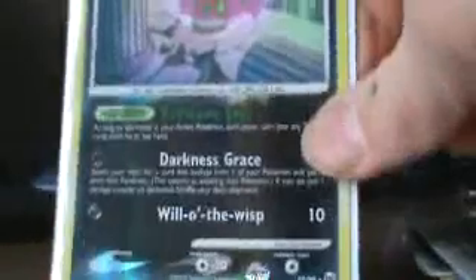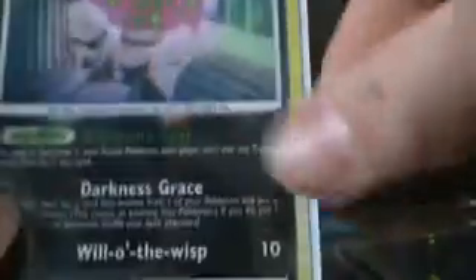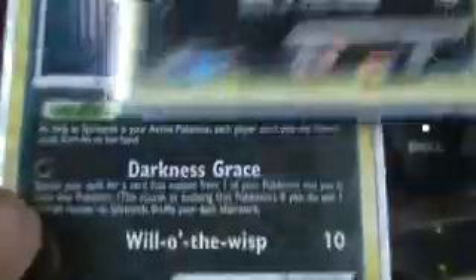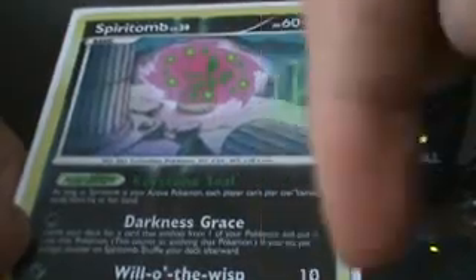And then the Spiritomb, which is obviously pretty good — Darkness Grace, no energy, lets you evolve a Pokemon. Stats show that this card is the fifth best card to have in your deck from the Platinum Arceus set. Number four is Black Belt, number three is Tangrowth Level X, number two is Charizard Hollow, and number one is Gengar Level X, which is in my deck.